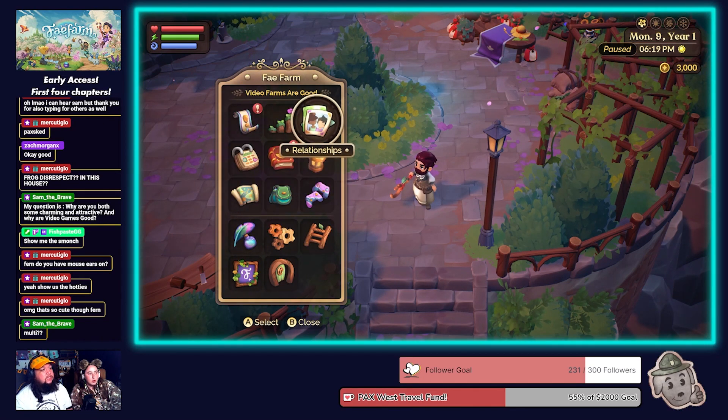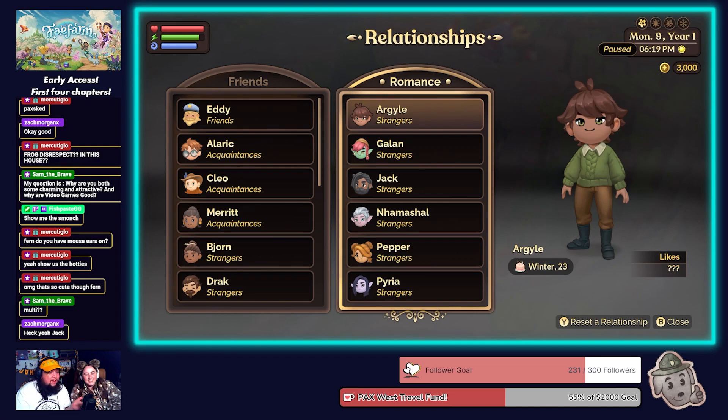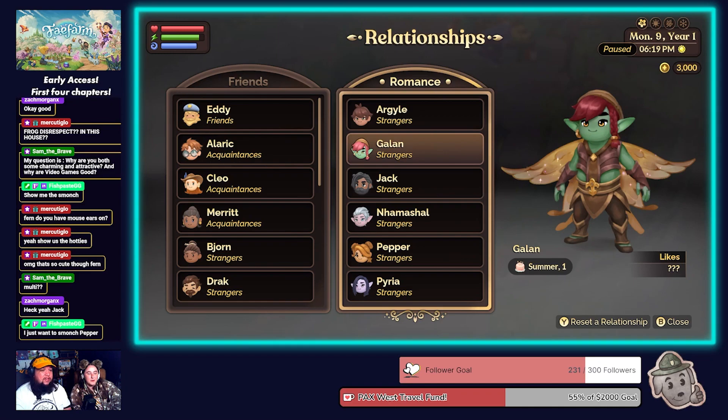Here are our romance options. Argyle — we initially thought he was probably the most vanilla, but when we first met Argyle, he had a little frog in his palm, just adoringly staring at it. Argyle is pretty high up in the rankings because of that. We also have Gallon — I really love them, love the whole vibe. They feel like a badass adventurer who could take care of you.